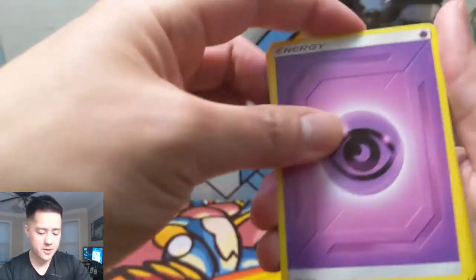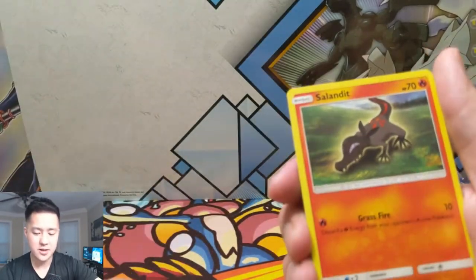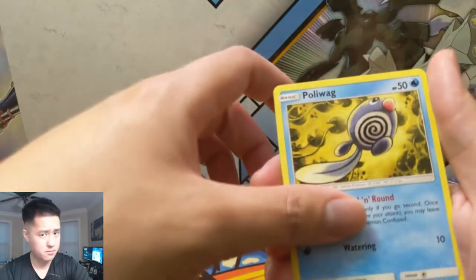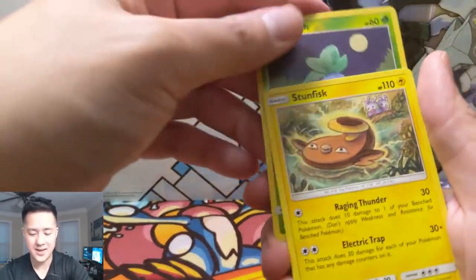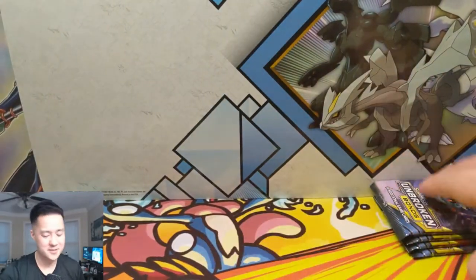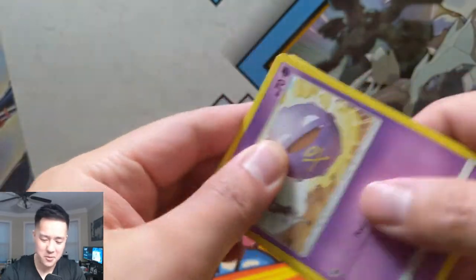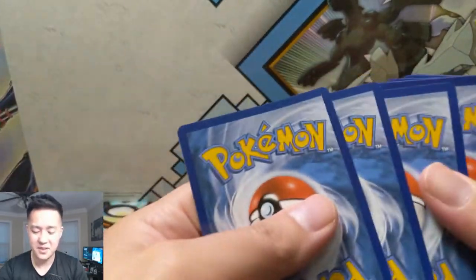Come on, we can do better than this guys! Janine, Erika, Triple Acceleration Energy - nice - Glameow, Diglett, Poliwag, an Oddish reverse, and then... I feel like this guy is such a troll card. Someone's gonna tell me he's super good and I'm gonna see it in a video, going crazy in the Pokemon TCGO, and then I'll admit I was wrong.